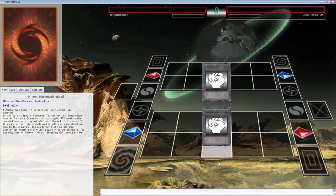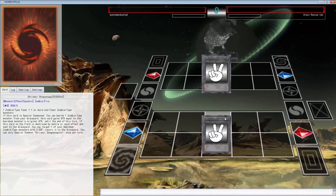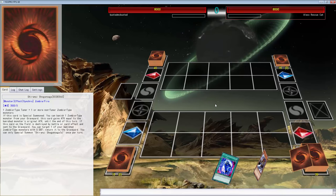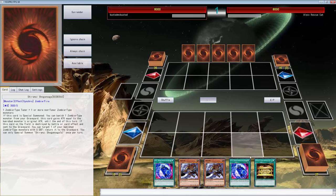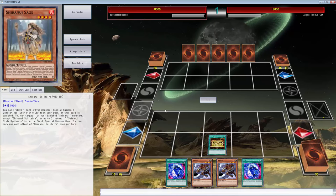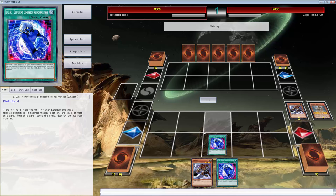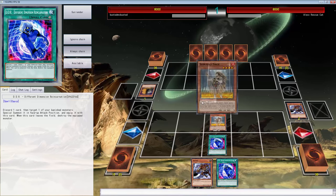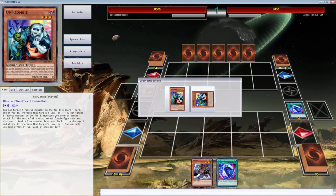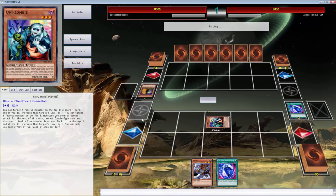Alright, here we go again against Alex Rescue Cat. Looks like we're going to be in a mirror match. We're going first. Hopefully he doesn't have anything, because if he does we're going to be in a little bit of trouble. I'm gonna stop right now — that's Maxi C. I fucking hate Maxi with everything in my soul. I hate Maxi. That card doesn't do anything for the meta, doesn't do anything for this game. It just sits there and is annoying.